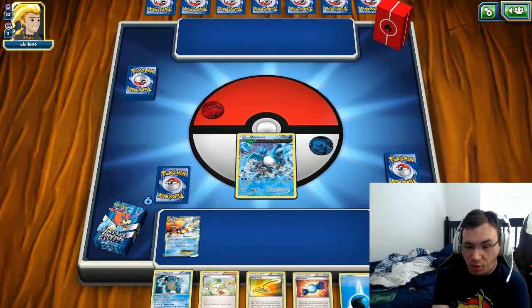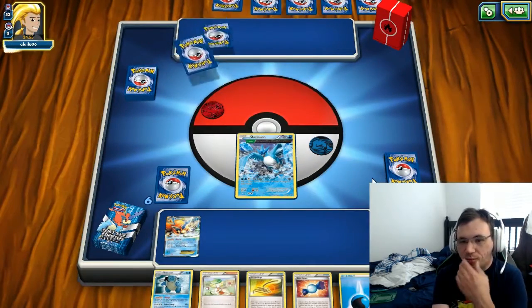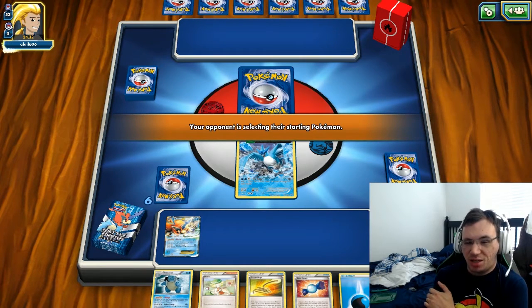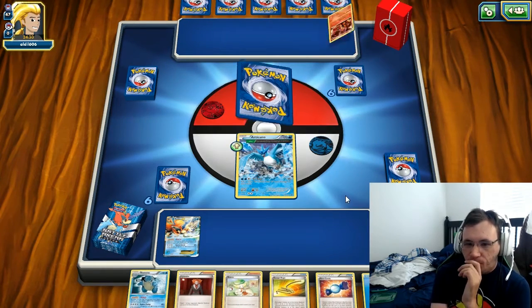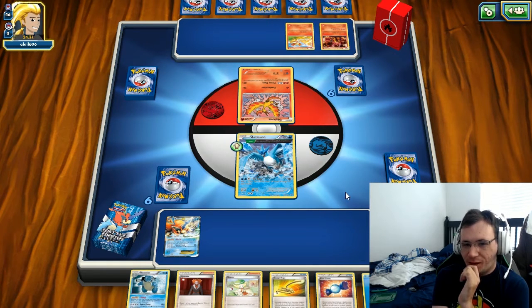I'd love a Squirtle. Bianca lets you draw cards until you have six in hand - that's good. I decided to use Articuno first because it could get me extra prizes and because my opponent is using a fire deck, I have weakness in my favor. I'm not sure what exactly he's using but we'll figure it out. Turns out he's got Moltres, Volcanion, and Fennekin.